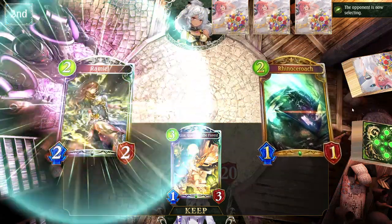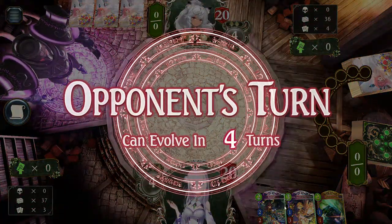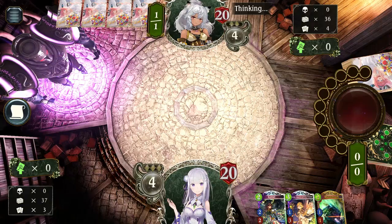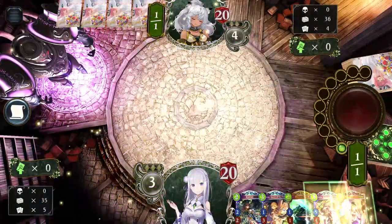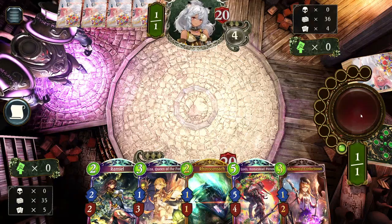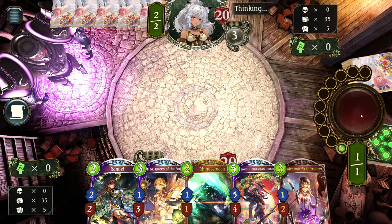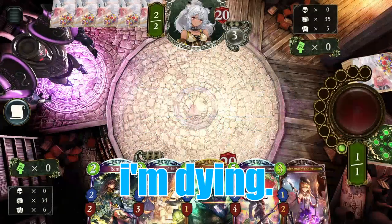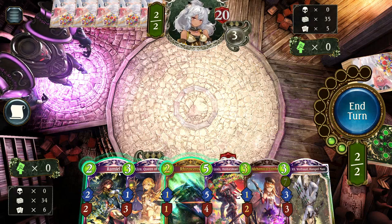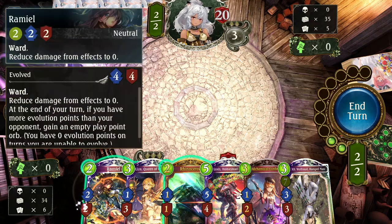We have one Roach — that's nice. The other nice thing about Liza is she will tutor out your Loxus, since he is the highest-cost follower in the deck. Not that I need to tutor him out now. The question here is: do I play Ramiel on turn two, or do I save Ramiel for turn four?